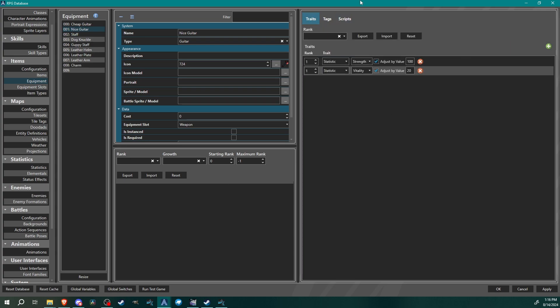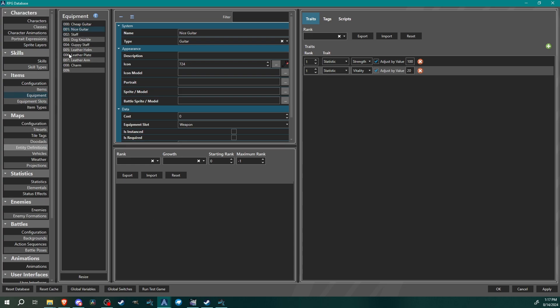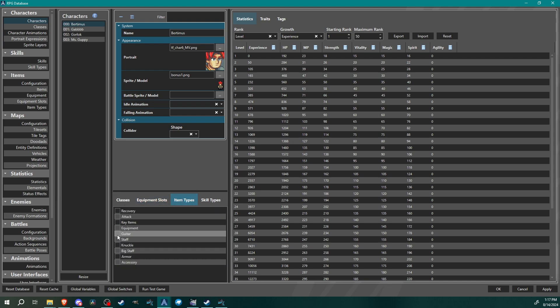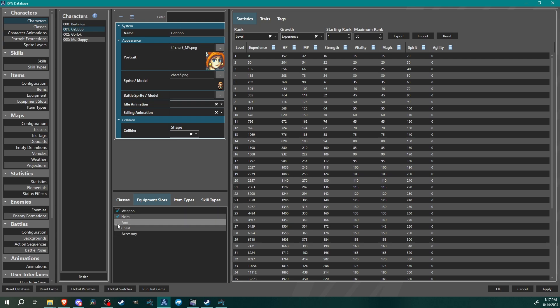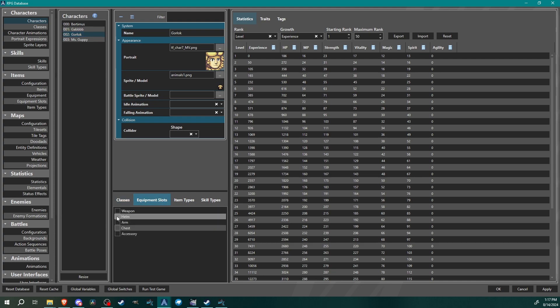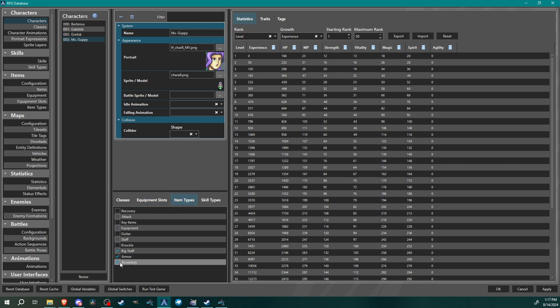Now assign equipment to characters. Go to each character and under equipment slots, select the available slots and give them the item types they can equip. Bertimus gets: guitar, armor, accessory. Gab gets: staff, armor, accessory. Gorlock gets: knuckle, armor, accessory. Miss Guppy gets: big staff, armor, accessory.